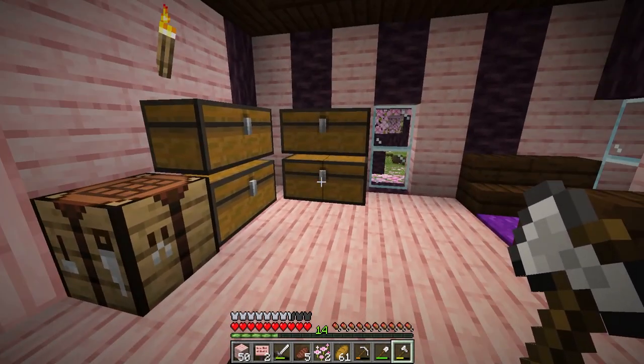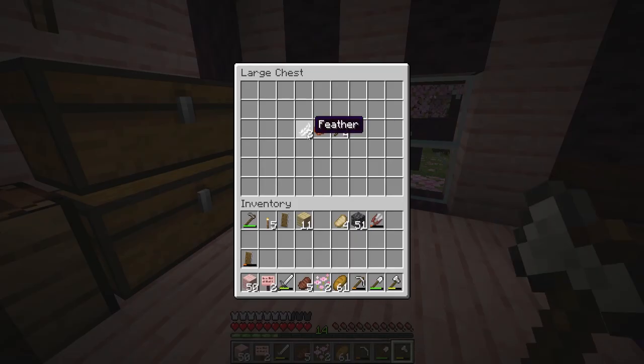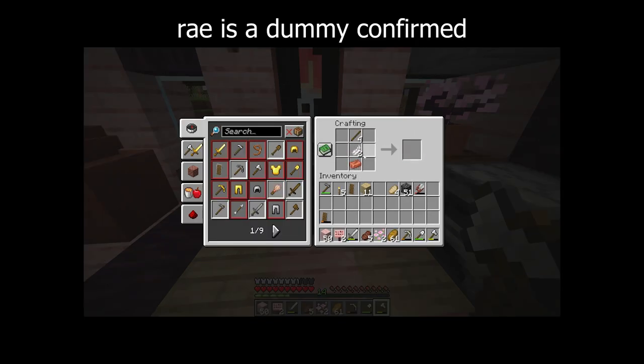The first thing we need for our adventure is a new item in 1.20 — it is the brush. I do have the materials in this conveniently empty chest, so I'm gonna come over and make it. I can't remember how to make this so we're gonna take our best guess. Fifth try is the charm.